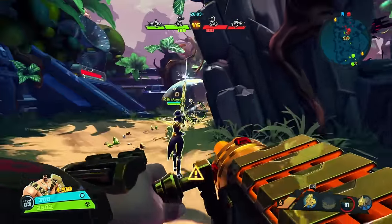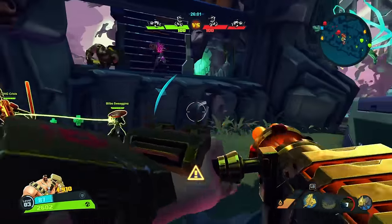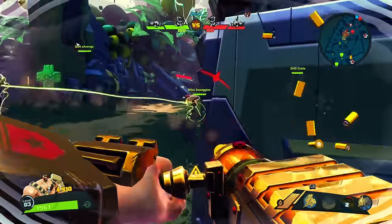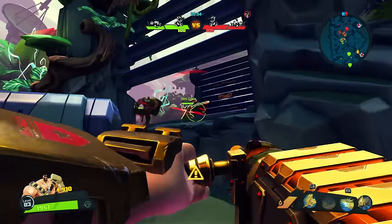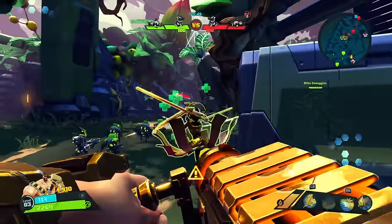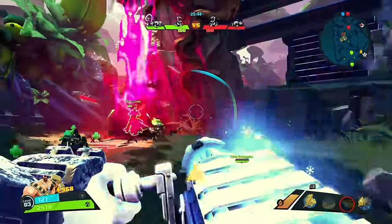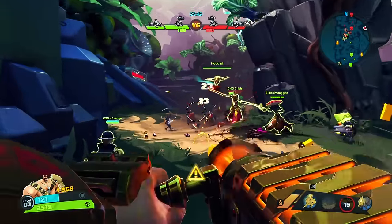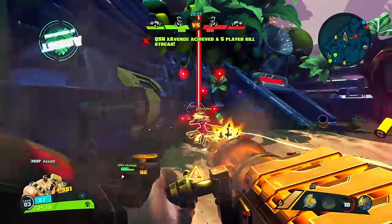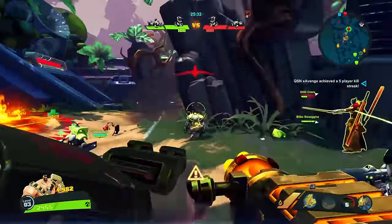Luckily, overheating doesn't require him to wait until his minigun is completely cooled — laying off the trigger for a few seconds will allow him to fire again. Montana's minigun also takes a second or so to spin up before being able to fire. This process is automatically initiated by pressing the primary fire button. His secondary fire button manually spins the barrel without firing bullets, keeping him prepared for combat but limiting movement speed. Finally, his minigun spread is fairly wide, making it difficult to land shots at very long distances, so minigun combat is best suited to medium and short range.